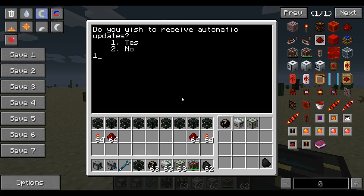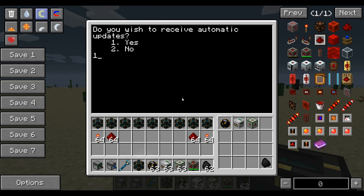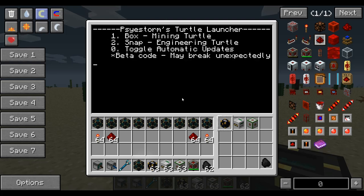So if you don't want to take the risk, just opt out. I'm going to say yes here. Next up, it says Turtle Launcher: Box, Mining Turtle, Snap, and then Toggle Automatic Updates. So for example, if you wanted to turn them off, you could from there. And then this is beta code — remember, it may break unexpectedly. So I'm going to go ahead and choose Box.